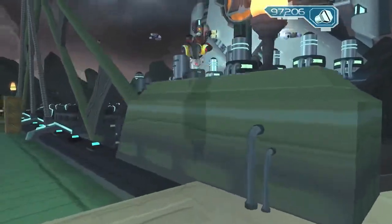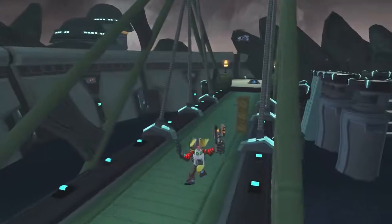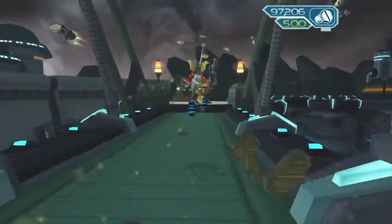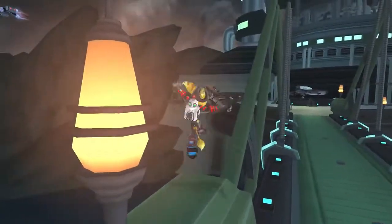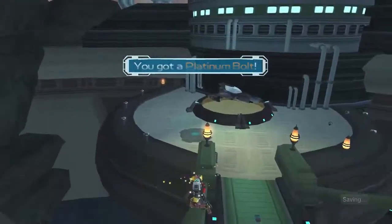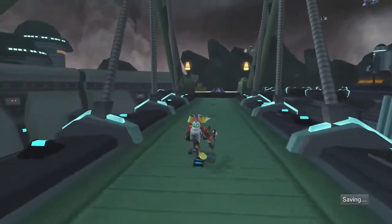First up, we have a Platinum Bolt right up here. The game wants me to go up here and grind rail from this side. Yep, there we go - just jump, bam, Platinum Bolt. Super easy, probably one of the easier ones to get in the game, I'm being honest.